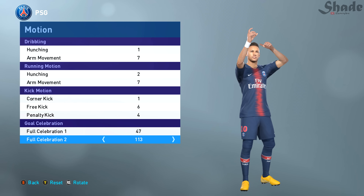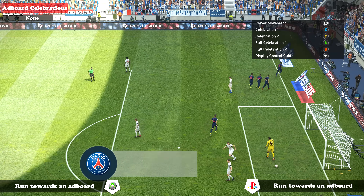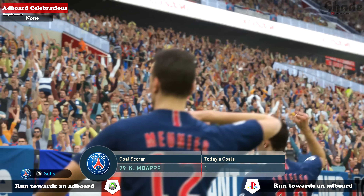I hope that cleared it out — now let's move on to the more complex celebrations. For the ad board celebrations, just run onto any ad boards on the pitch, although the ones behind the goal are easier to interact with as the pitch side ones tend to give you different celebrations before you can get to it, like interfering with a camera.